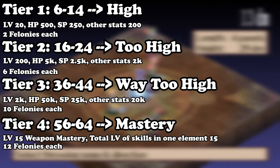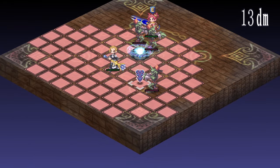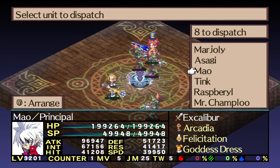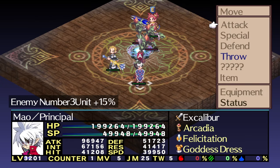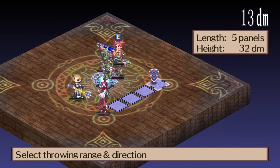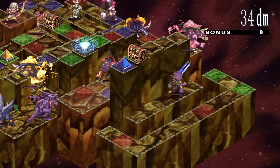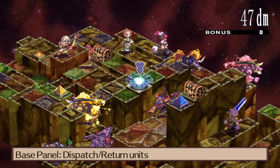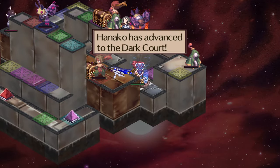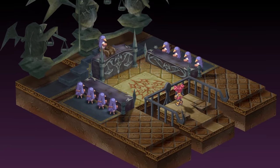Each felony earned will give you a variety of benefits, but the important one is the increase in experience earned by defeating enemies. Just like Statisticians in Disgaea 1, each felony will grant a 1% increase to experience earned, up to a maximum of 300. The stamps each character gets for their felonies visually cap out at 99, but the effects go up to 300 — you can still check how many they have past 99 in their stats menu. That sounds like an awful lot of work, and what's worse is that felonies are character specific — whichever character walks through that portal is the only character who gets the felonies, and they can't be transferred or shared. It's a ridiculously tedious system.